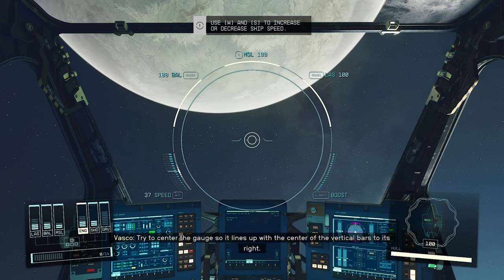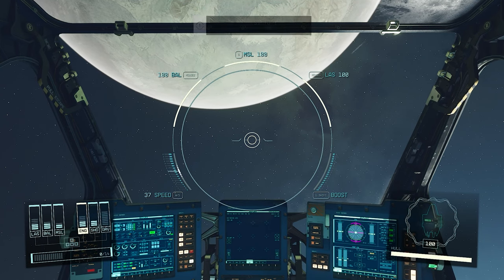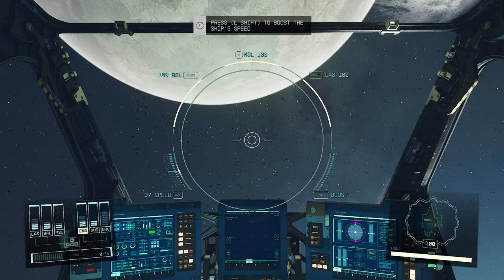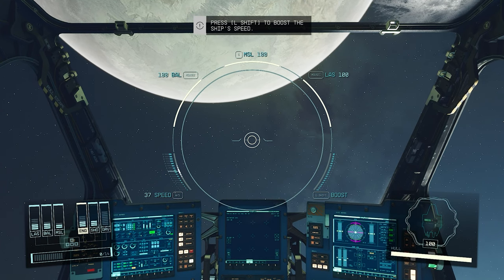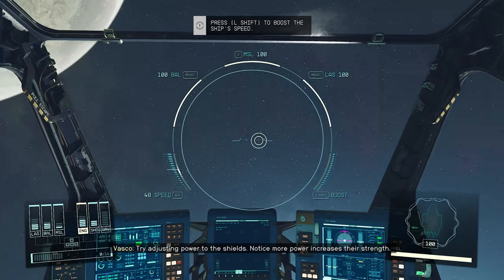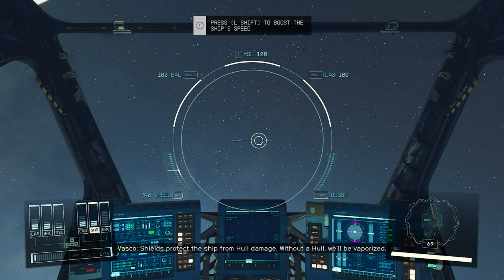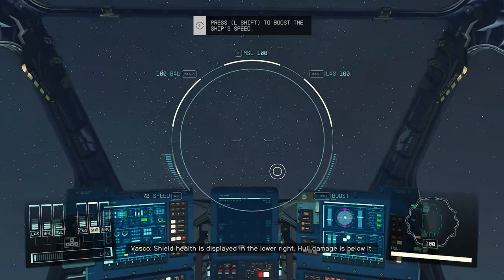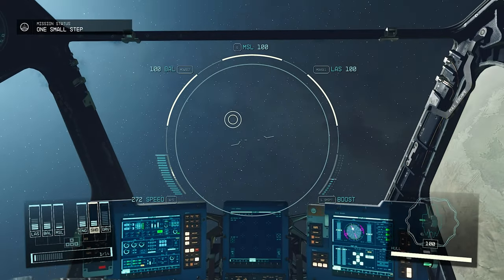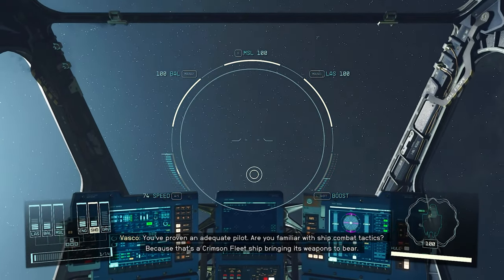Try to center the gauge so that it lines up with the center of the vertical bars. Boosts can be engaged for temporary bursts of speed. I kinda lost what he was talking about because I didn't see where he was looking. Let's turn our attention to the shields. Power increases their strength. Shields protect the ship from hull damage. Shield health is displayed in the lower right, hull damage is below it. Those sounds are great. I get the maneuverability - it's just like Elite Dangerous.